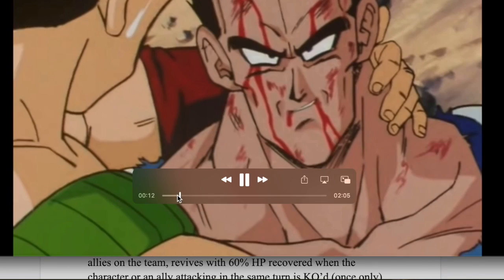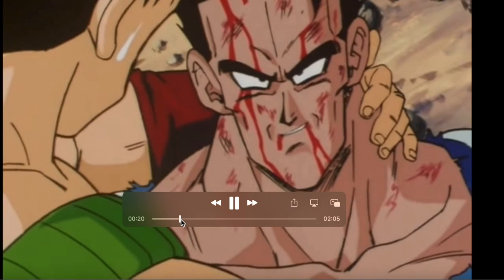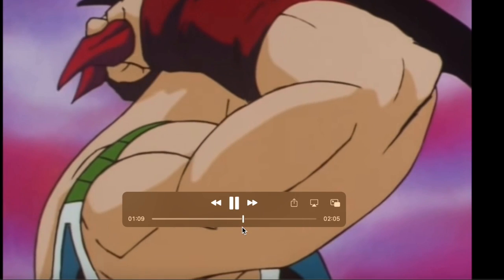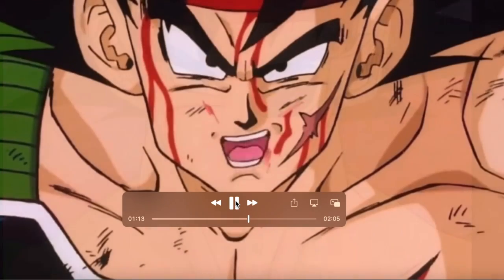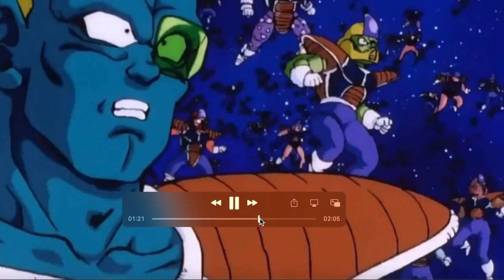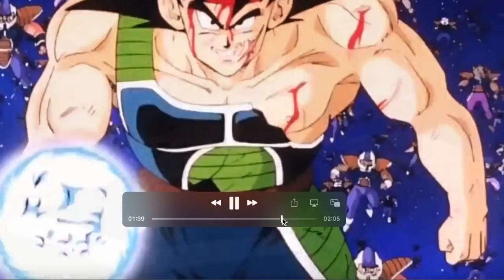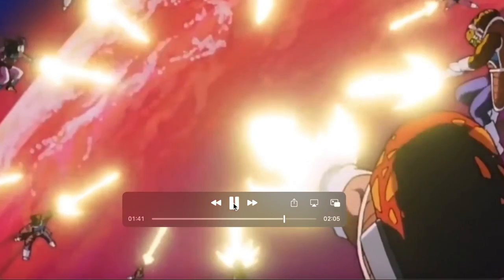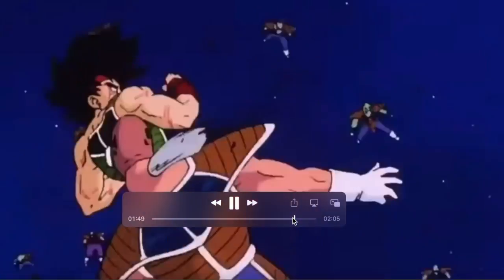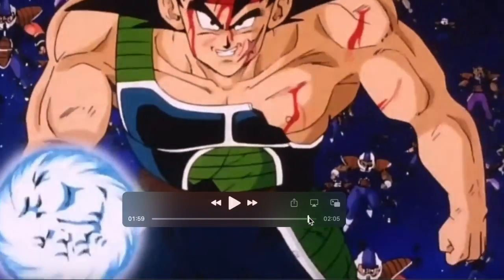Moving on, we have my idea for the Part 2 LR being a First Form Frieza from the special as well. His stats: 20,000 HP, 21,000 Attack, 15,000 Defense. His leader skill — I wanted him to introduce the Frieza Force category. They don't usually do this with villain LRs, but because he's also introducing such a limited category, I figured I'd go ahead and do it. Frieza Force and Wicked Bloodline, 4 ki, 170 across the board. I hope they actually do that someday — especially with Ginyu Force — but at this point I don't think it's ever going to happen.